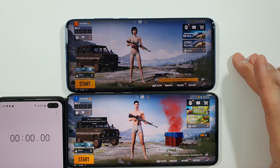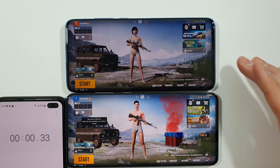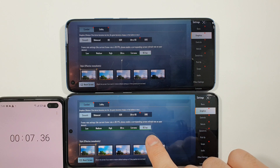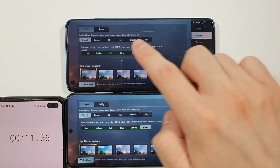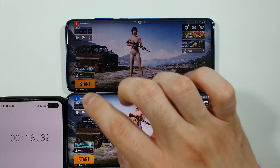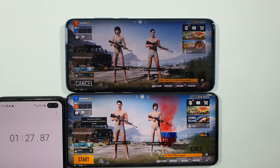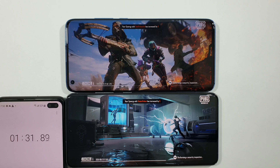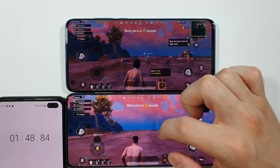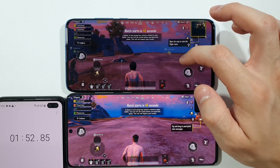On this side is a timer and we will start right now. I set the graphics on both devices to 90 frames per second and smooth graphics — it's the same for both devices. We can start this match right now. I already tested the S20 Ultra with the Snapdragon chipset and everything was really really smooth. So this is the S20 Ultra and this is the Xiaomi Mi 10.